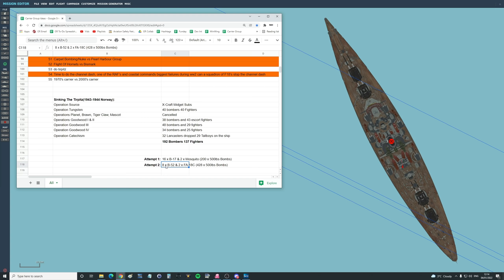Eight B-52s is actually quite a small Arclight mission, but we wanted to keep it controllable. That will be eight B-52s and two F/A-18Cs, with a total of 428 500-pound bombs. If that doesn't sink it, bring on the nuke. Do you think in perfect conditions a 16-plane B-17 flight could sink it? Maybe the B-52. I don't think B-17s will be accurate enough, but B-52s will be more accurate and carry at least twice as many bombs — enough bombs will kill it eventually.